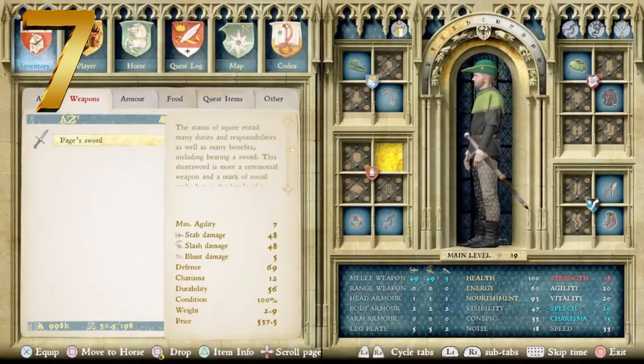In the menu it says: the status of squire entails many duties and responsibilities, as well as many benefits, including bearing a sword. This short sword is more a ceremonial weapon and a mark of social rank, but in the hands of a skilled swordsman, it can do a lot of damage. Requires a minimum agility of 7. Balanced stab and slash of 48, blunt damage of 5, defense of 69, charisma of 12, durability of 56, and a price point of 537.